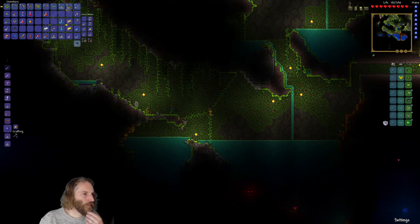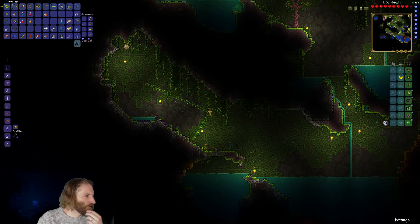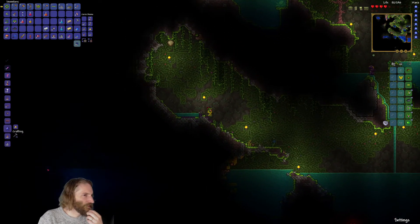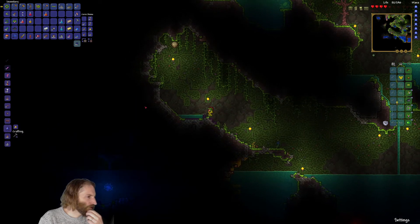There's a Queen Bee in here. It's very wet down here — loads of water. There's another heart crystal in here — that's the fifth one, the final one. How are we going to get to that?